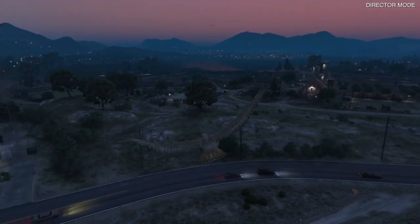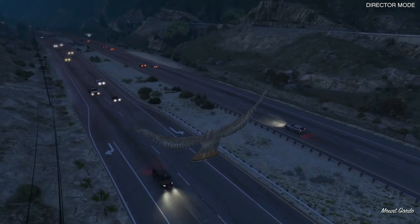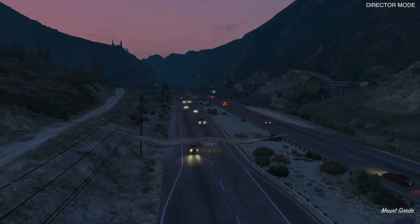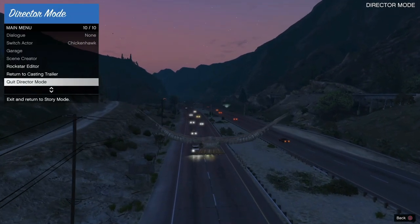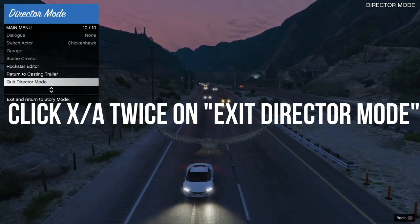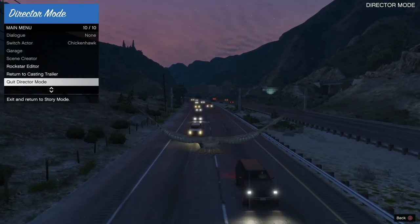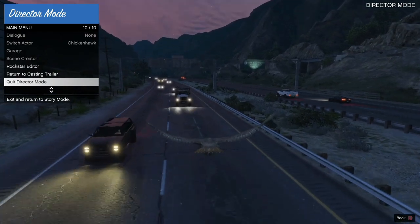I'm going to show y'all this in real time. All I did was line myself up, then I brought up the interaction menu and brought up quit director mode. I found a truck — it didn't take me too long. Once I found it, all I did was run into it like usual, just lining myself up with the grill or the windshield. Then I clicked X once and stayed on the exit director mode screen for like two seconds, clicked X again, and got no wasted screen.